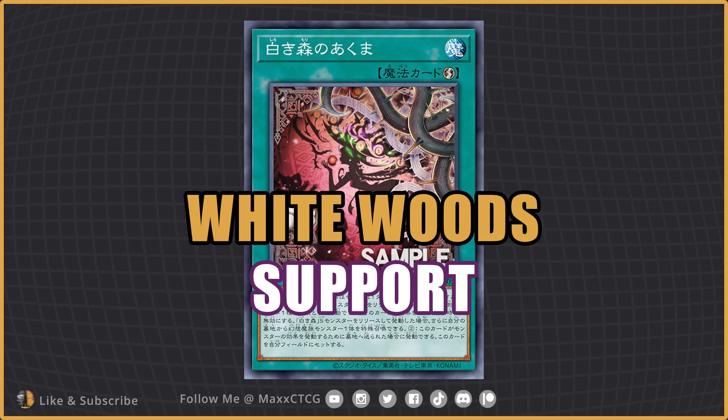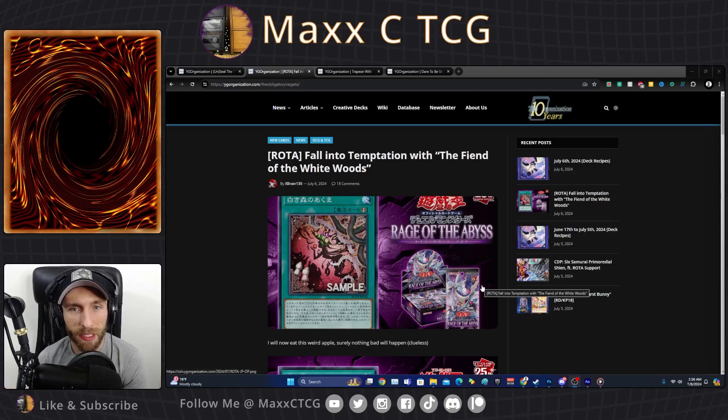You have some new Whitewoods support you're going to want to check out — it's a quick play spell card. Hey everyone, this is Max at MaxiTCG. Thanks for joining me in another video. We're going over a YGOrganization article for Whitewoods support, a quick play spell card, and we'll jump into the video and see if it's any good.